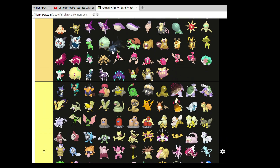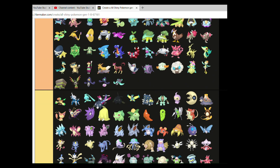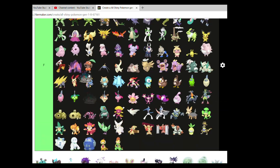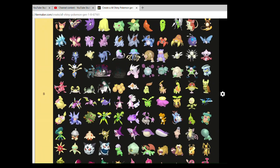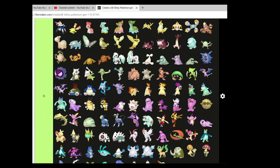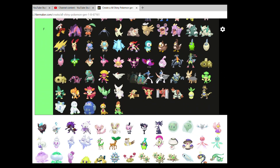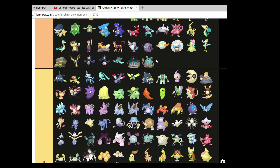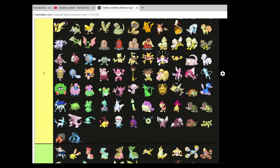Trubbish — I like its shiny, just don't love it. I think the colours are nice. I like Garbodor's Shiny as well — good stuff in my opinion. And Garbodor does actually look quite nice; I've really always liked Garbodor as a Pokemon.